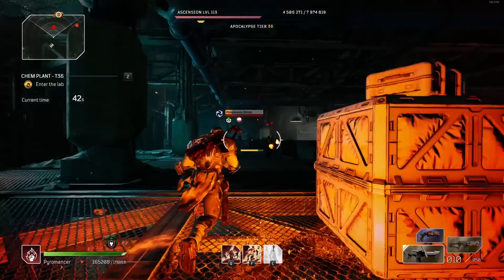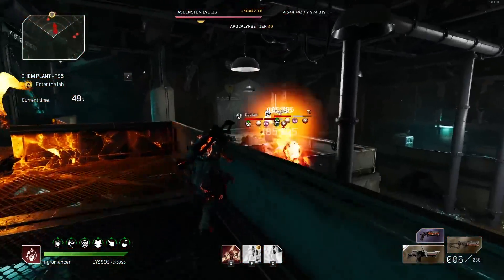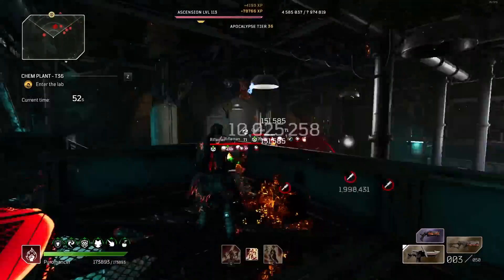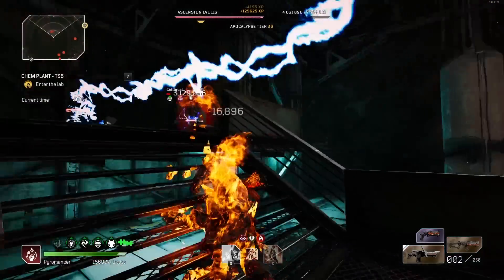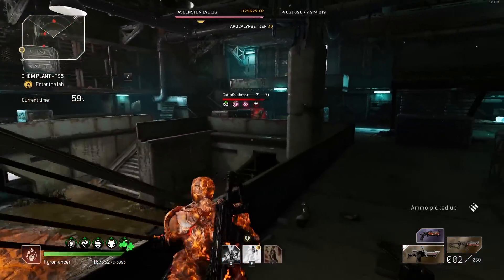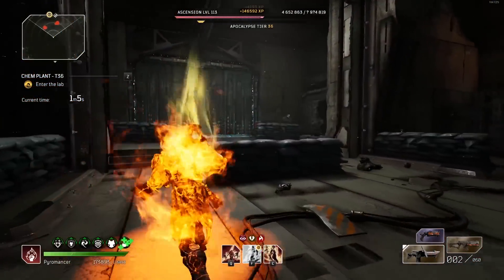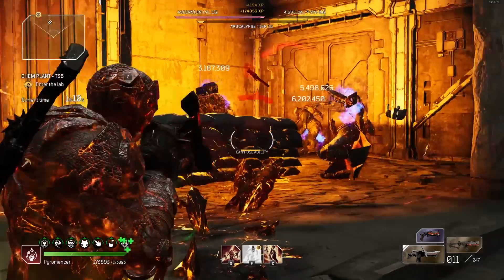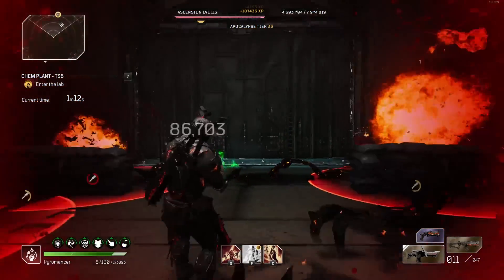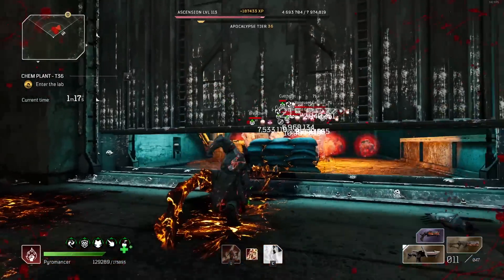Welcome to our first World Slayer build video. This is going to be for the Pyro, and we're going to be utilizing the Heatseeker sets. If you saw my video going over the new Heatseeker set, this is a build I've been working on ever since then. This build is going to allow you guys to clear things so incredibly fast — Expeditions, sub-5-minute front lines, sub-5-minute chem plants, about 3-minute boom towns with some practice. I basically call this the Popcorn build because there are so many Thermal Bombs going off at all times. It literally sounds like you're popping popcorn.